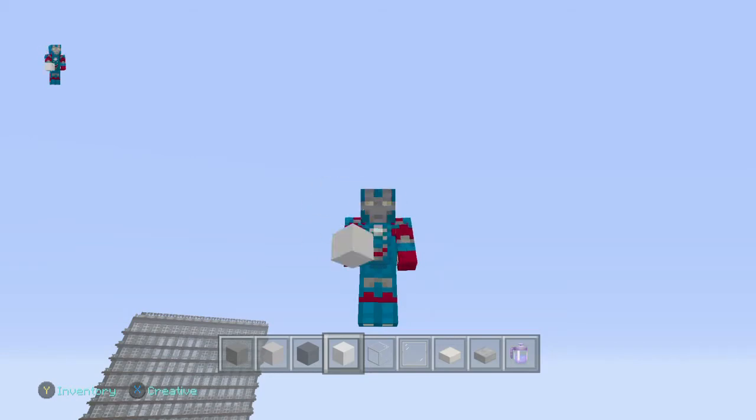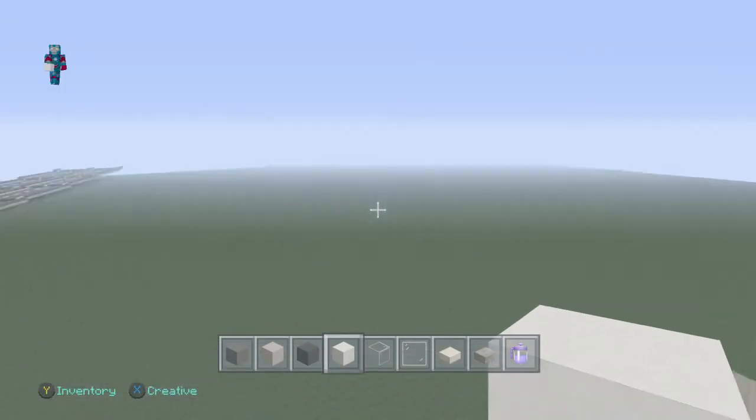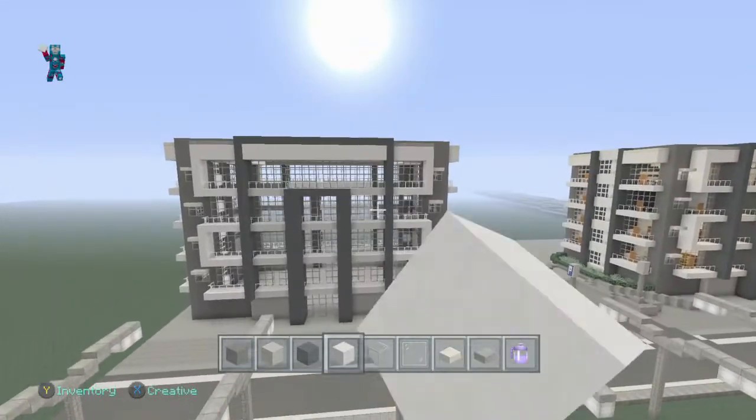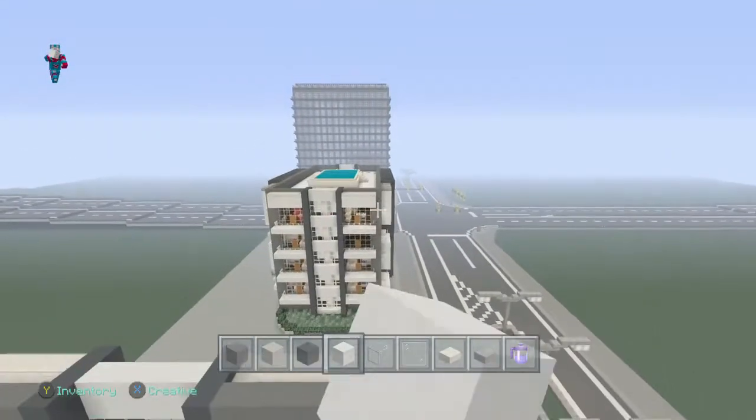What is going on guys, my name is Dustin, welcome back to the Minecraft channel and welcome back to the modern hotel tutorial. This is what we got - we finished it off. I showed you guys where to start putting in the roof, I'm gonna go ahead and fill that in off camera.